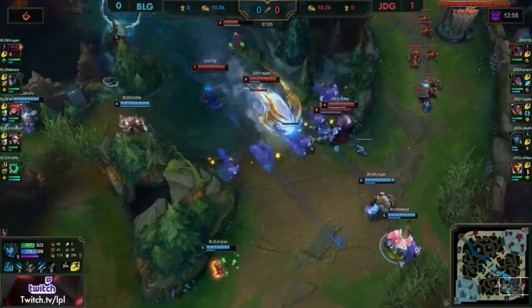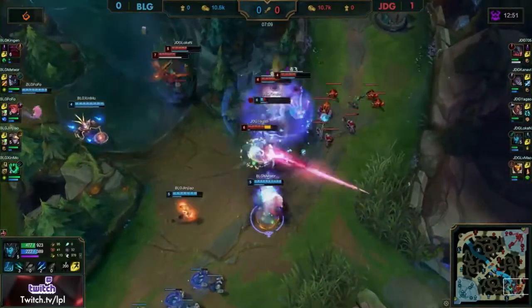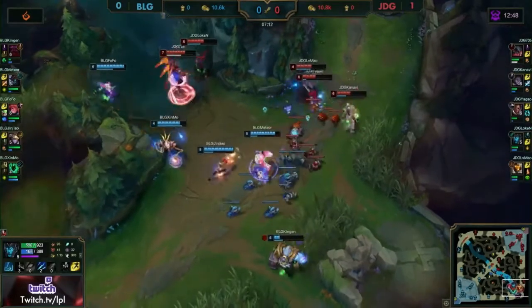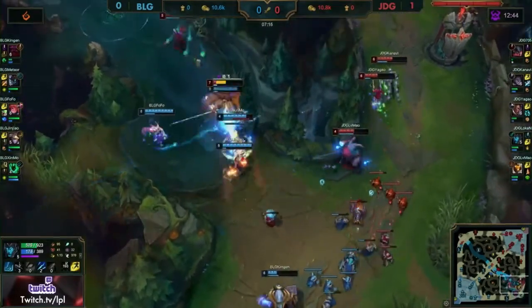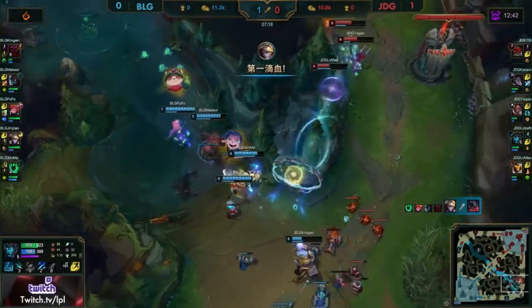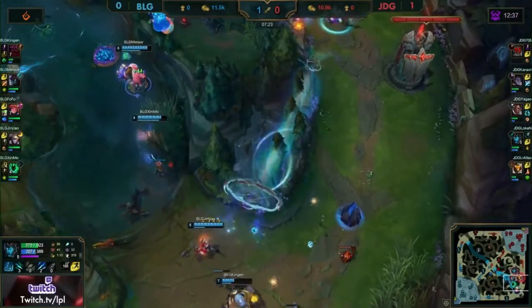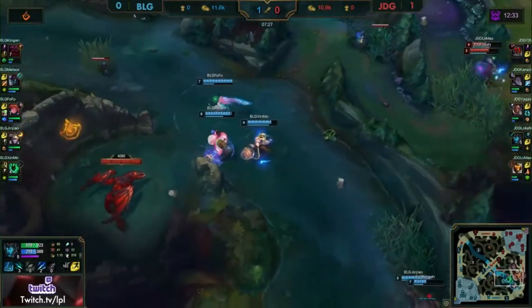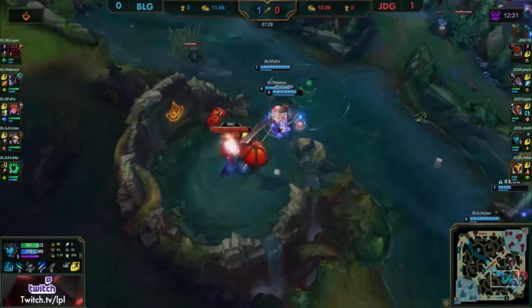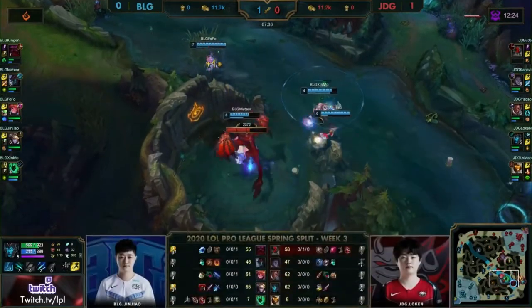Lumau healing him up a little bit. Ultimates galore — knockup onto two. Big damage from the Horn but he's gone too far. Kingen has to flash away. Kanavi trying to follow on. 705 exhausted by Fofo and the gang, and they collapse onto him for the first blood. 705 had the flash but couldn't get to a wall for safety. And BLG, even with Kingen having to flash away, come out the better for that trade. Mispositioning from Loken and burning the cleanse causes JDG to run amok and BLG to pick up the dragon.